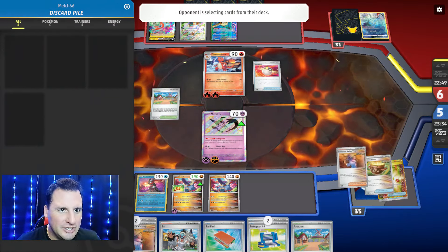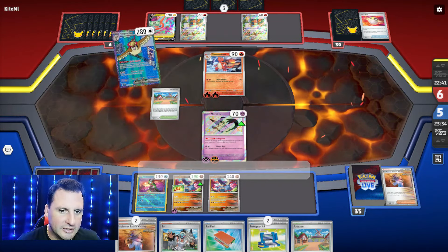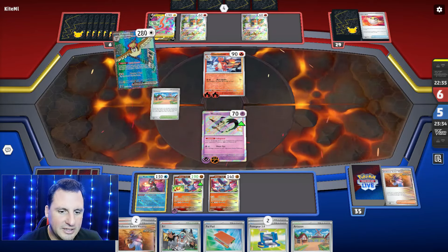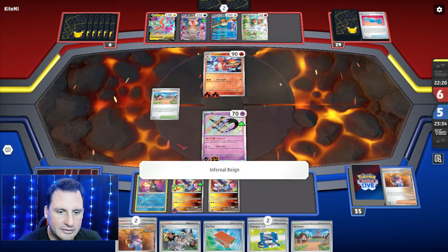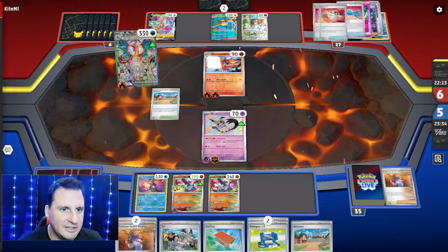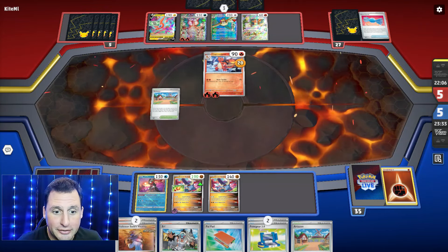Is there energy in the deck? No. Their Heat Tackle hit me out - that was actually smart on their end. I come up with this guy. They need an energy - yep, they do. All right, they used their one switch. Technically I can just Tempting Trap and be done. 70, 70 - very good.